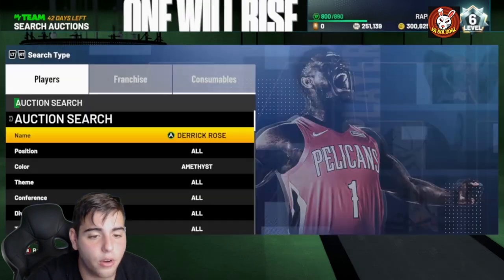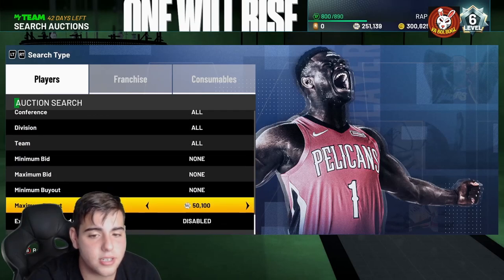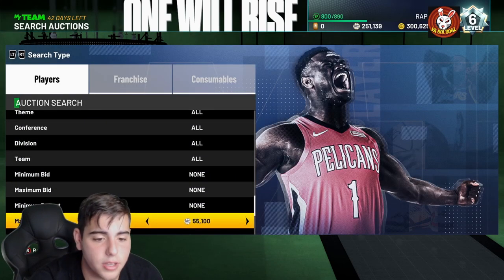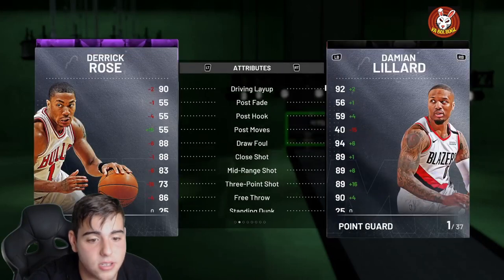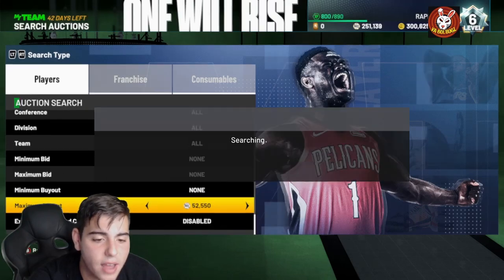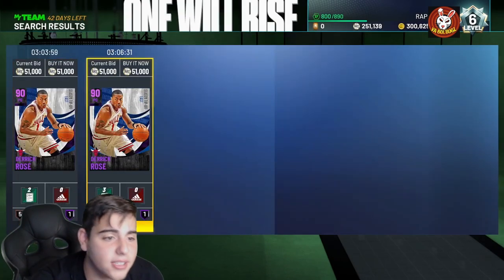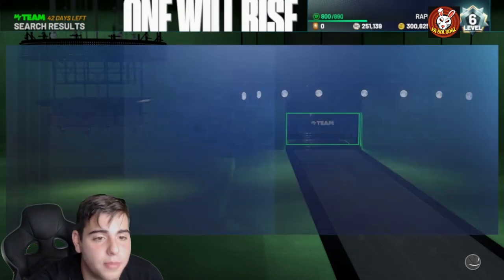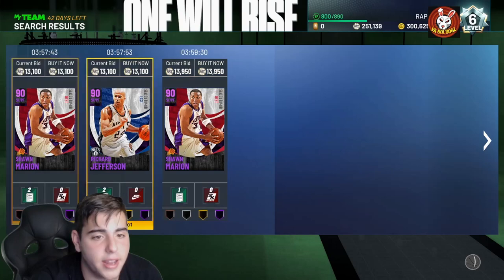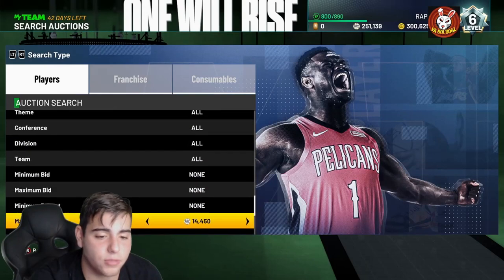My Derrick Rose is so expensive — I just sold him for 44k and he's up to 50-something thousand MT. He's the best point guard in the game right now, but the price is absurd. He has 23 Hall of Fame badges. The amethyst 20 cards in my collection are nowhere near as good. These new amethyst cards are very, very good compared to amethyst 20 cards. Shawn Marion for 14k is definitely worth it.